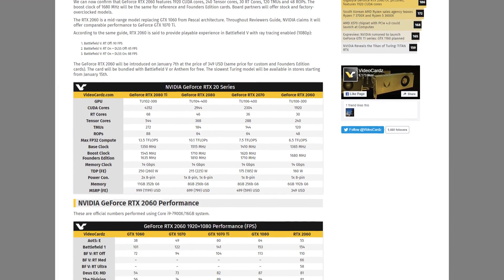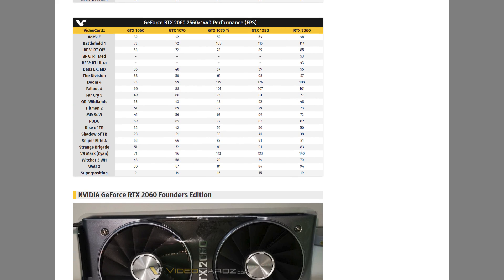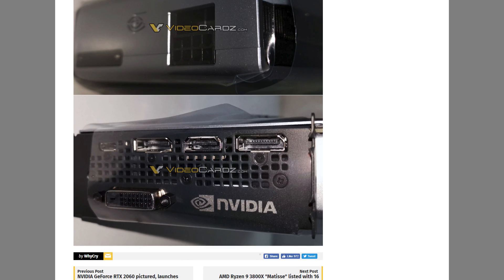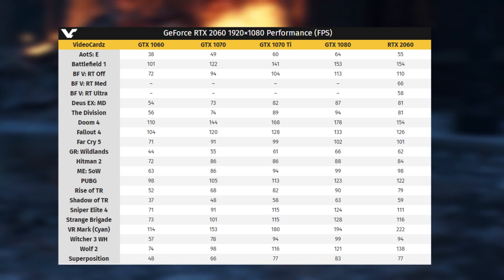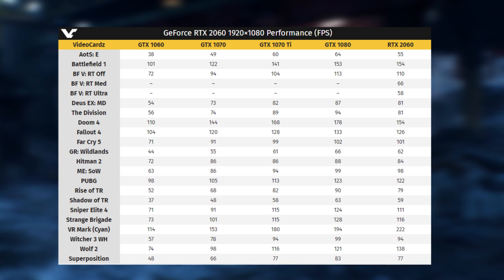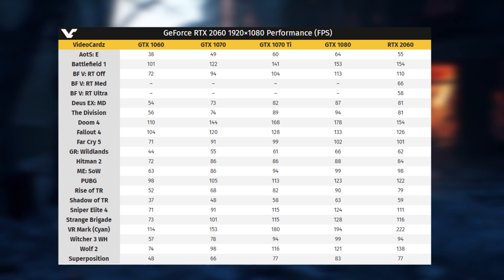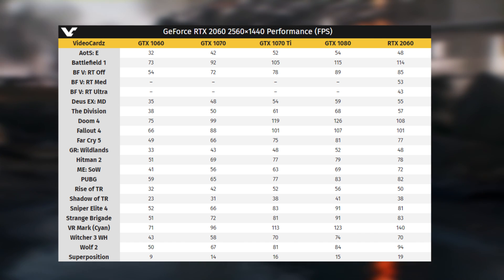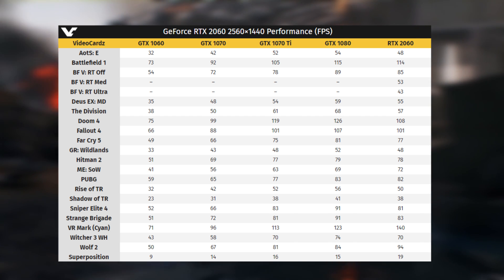Getting into the most important part — how the cards will actually perform. Unfortunately Nvidia didn't really showcase any benchmarks in their keynote, but a few days back we got a post from VideoCardsZ where they showcased images and specs of the rumored RTX 2060, which now appears correct. They also showcased gaming benchmarks of the RTX 2060 against the GTX 1060, 1070 Ti, and GTX 1080.